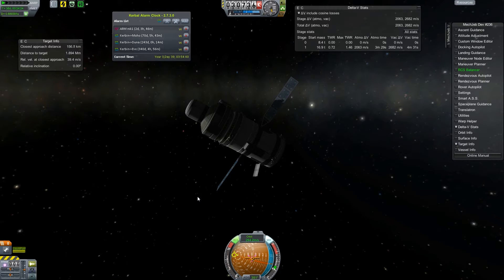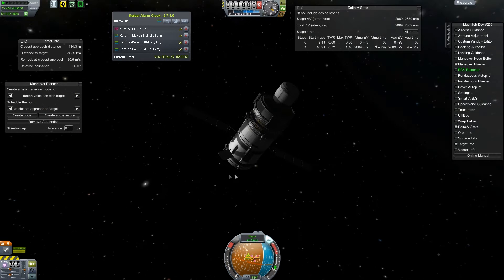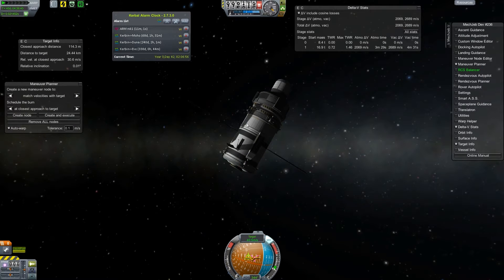Just kind of hitting the RCS in various directions. Right now we have like 150 kilometers, so I'm going to work on closing that in to within physics range — 2.5 kilometers is kind of the goal. This is how I usually do these kind of rendezvous at slow speeds like this. I just bring up the target info and burn the RCS in various directions. It takes very little to actually correct at these distances. I ended up getting a pretty good approach — 114 meters.